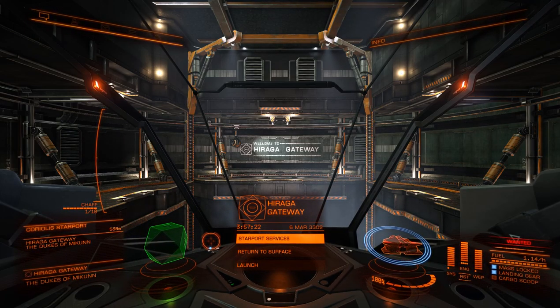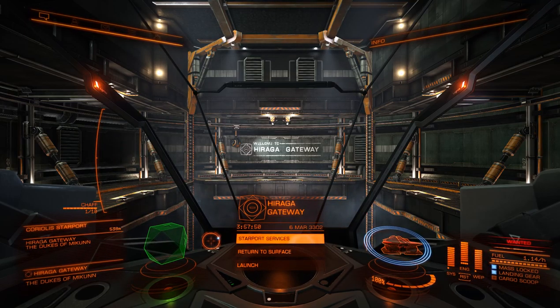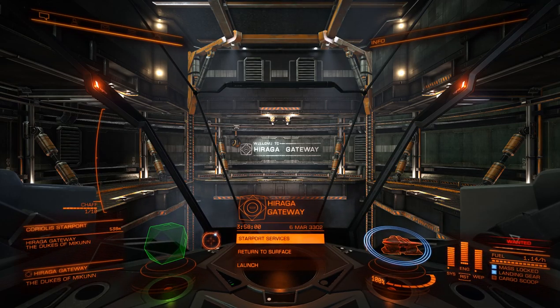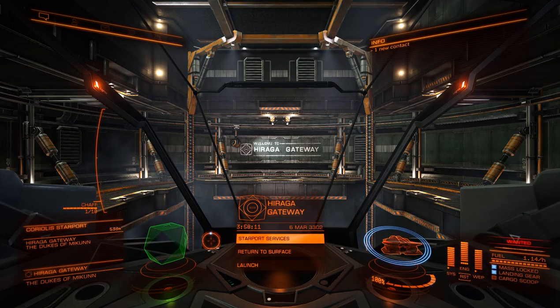The base cost of this ship is 5 million credits, which is not bad at all. That's about 3 to 4 hours of bounty hunting or trading and you can afford this ship. Fully kitted out in A-rated equipment, you're probably looking at between 20 to 25 million, depending on what you want to use it for. The main weakness being its power plant — this ship has two large hardpoints for weapons, it's the only small ship in the game that has this, and they use a lot of power. It only has a class 4 power plant, so you will have to do some power management to get it running once you have all A-rated equipment in it.